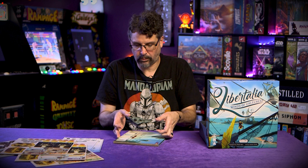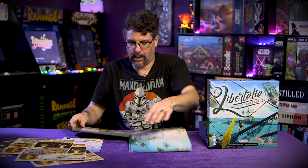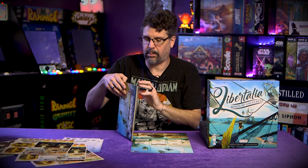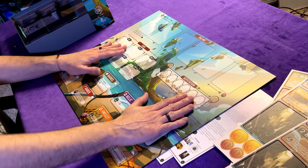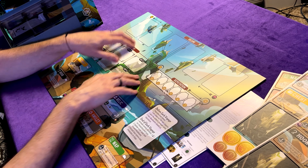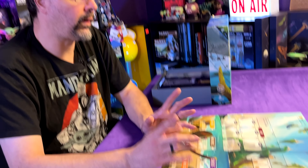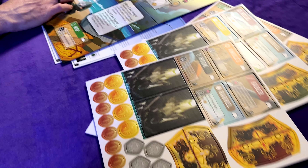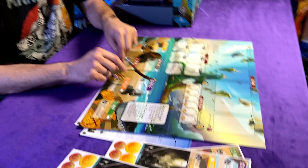Now, here's our board. One thing we love about Stonemaier especially is they are one of the early designers — and more designers do it these days — but they are kind of one of those early designers that basically make their games almost like a deluxe edition out of the gate. All of their games look great, and their games are not usually the cheapest. You don't just get cardboard. Another thing I love is that all of their stuff has custom trays in it, and they do their custom trays right.